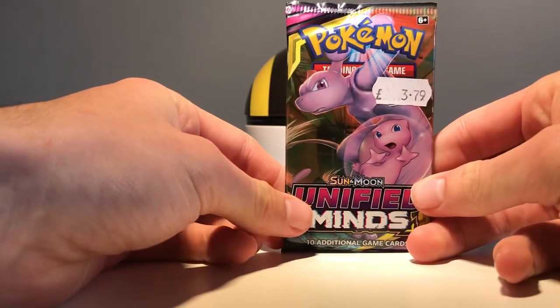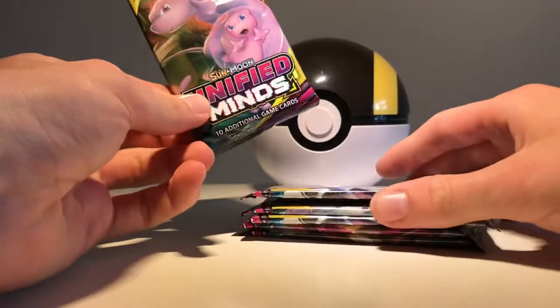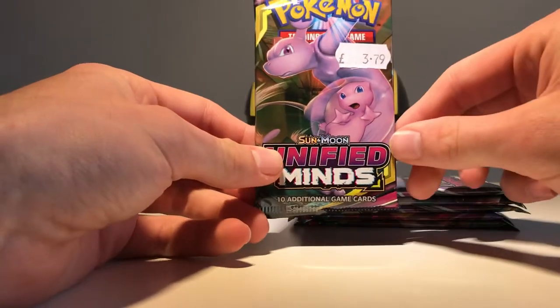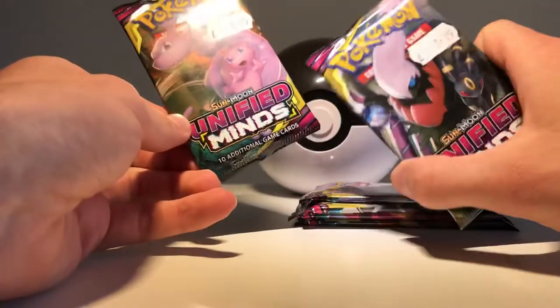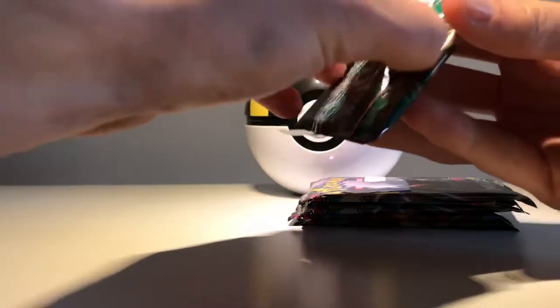Hello viewers, I'm back with a Unified Minds pack opening today. We've got six packs to open. Went back down to Chaos Cards, my local store, picked up some more cards — not hidden face this time. Try our luck in Unified Minds, see if we can get Mewtwo and Mew, or maybe even the Darkrai and the Umbreon. But let's get straight into things.